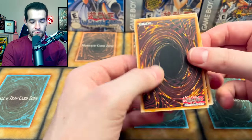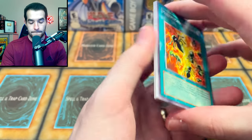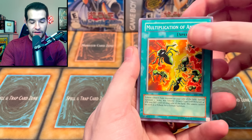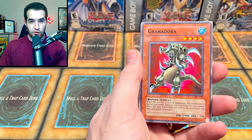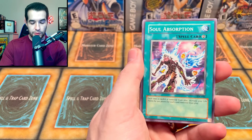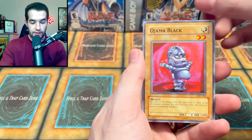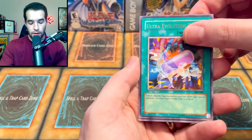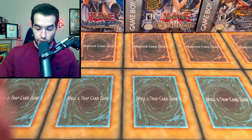Onto Invasion of Chaos - you know, it would be really fun and also funny. Multiplication of Ants, A Hero Emerges, Begone Knave, Grandora, Soul Absorption, Chopman, Ojama Black, Ultra Evolution Pill, and Heart of the Underdog - very cool. Three more blisters, six total more packs.